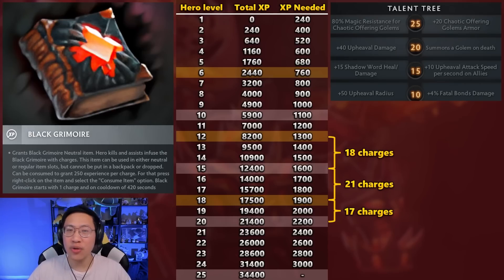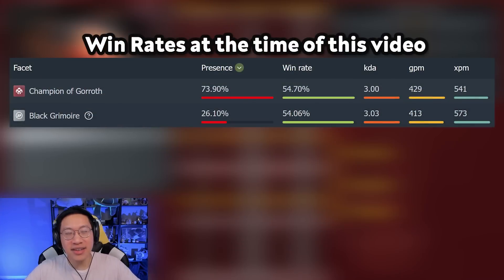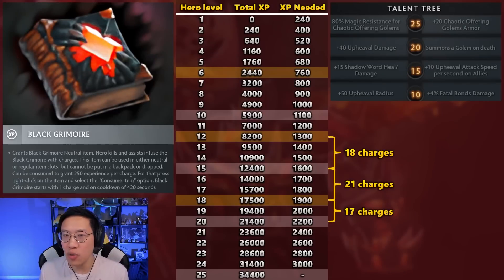Is the Black Grimoire better than Champion of Goroth, or when is one better than the other? I don't fully know yet — I think Champion of Goroth will be its own video. I do think Champion of Goroth has more late-game scaling potential, but it requires you to buy certain items to really get value out of it. I think Black Grimoire is more generic use, leaves you open to build whatever you want, and has a better early-to-mid-to-late-ish game timing. Champion of Goroth really needs mid to late game before the regen starts to matter in the Golem. Let me know if you're interested in that video. Thank you for watching — I'll see you in Champion of Goroth, maybe.